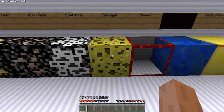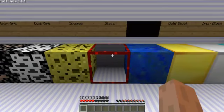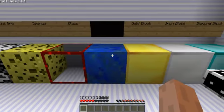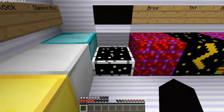Sponge is unchanged. Glass has red on it. Lapis, gold, diamond, and iron — that stuff has not changed at all.